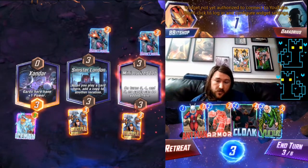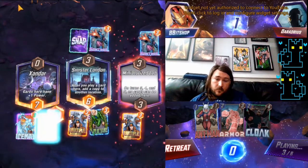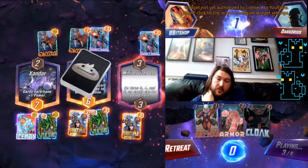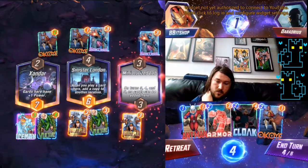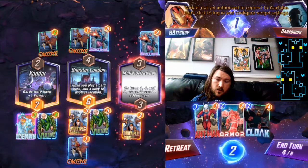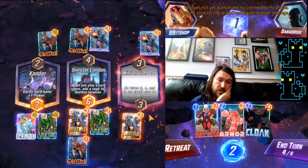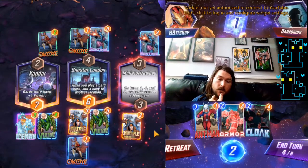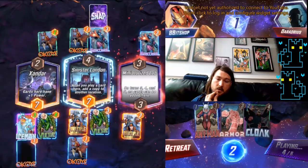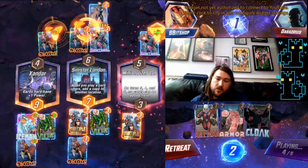Let's go ahead and slam this Vulture down. The Miniaturized Lab definitely made this an interesting play. I think we're actually going to go ahead and just take advantage of this double Okoye, even though it means we're not going to be able to use Cloak for the game because we're not going to be able to set up at Miniaturized Lab. I think it's worth it.